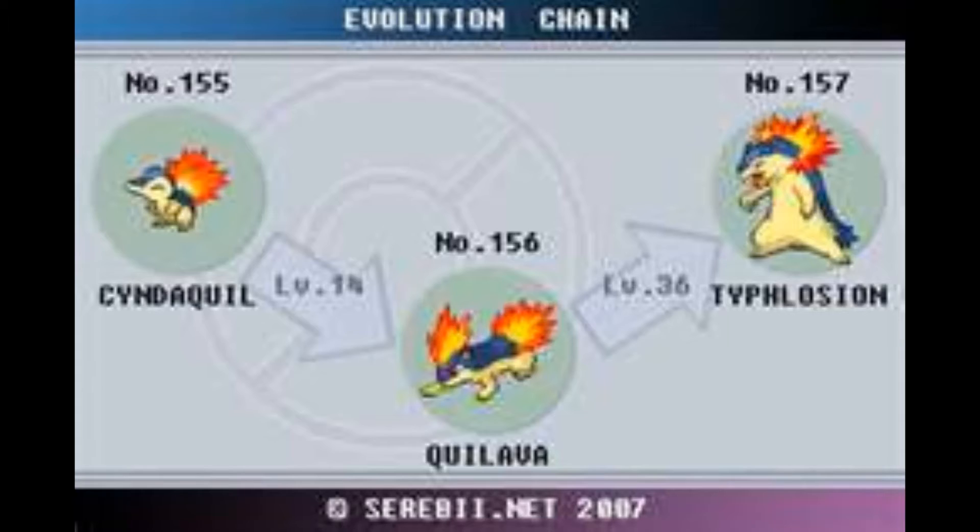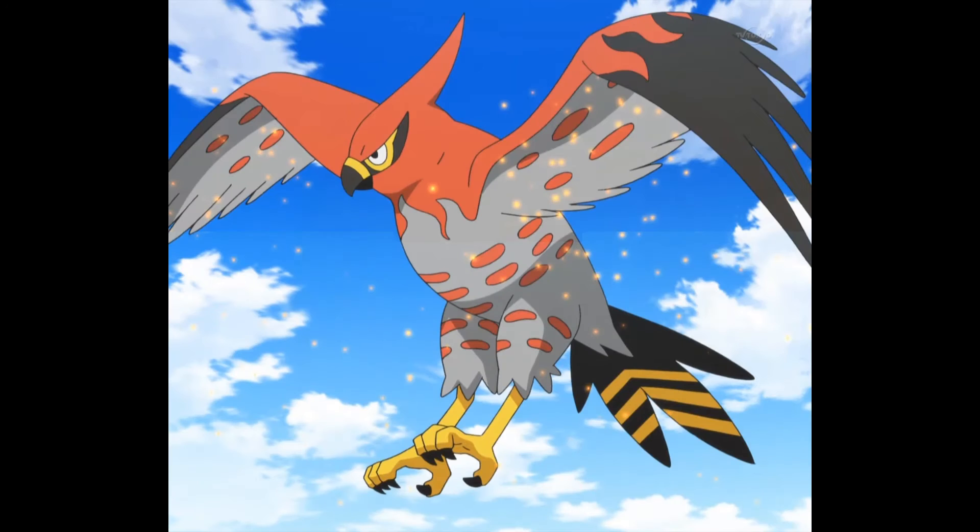Now onto number four, which is Talonflame. Talonflame is one of my favourites because he's a dual type — fire and flying. So he can take on grass type Pokémon, electric Pokémon, ground type Pokémon — you name it and he will do the job for you. I recommend him in your team.